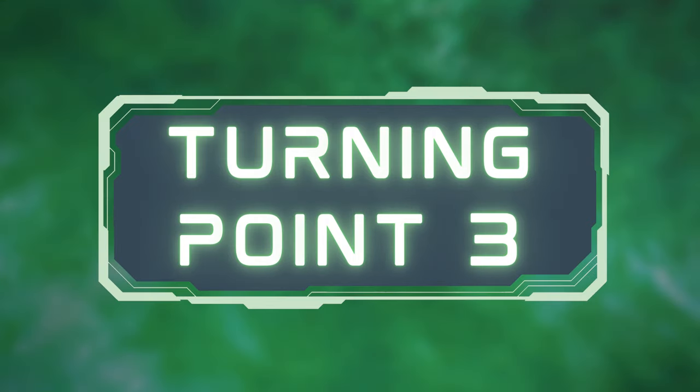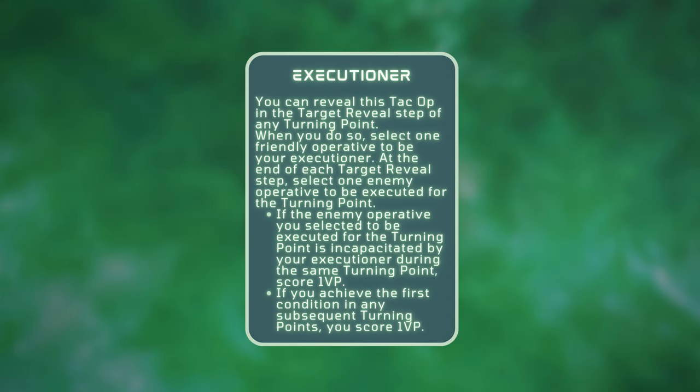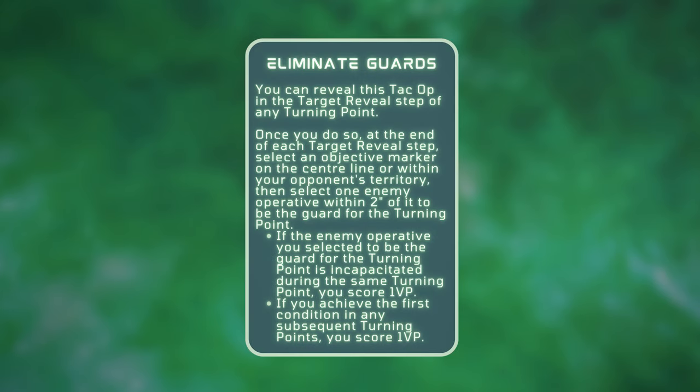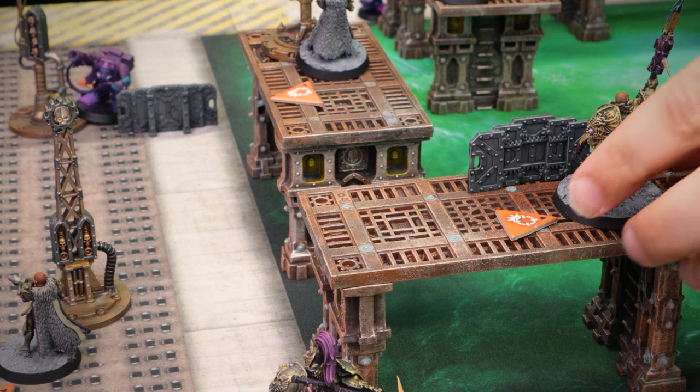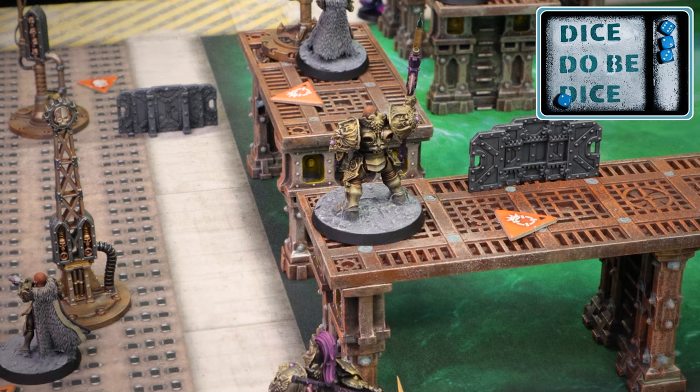In Turning Point 3, Vic wins initiative but neither of us play anything in the strategic phase. For TAC Ops, Vic plays Executioner — his leader is the Executioner and the target is my Comms Boy. For Eliminate Guards, he also targets my Comms Boy and I target one of his sisters. With the first activation, my leader activates, dashes, and takes a shot at the Comms Boy. I spend my last CP to reroll and confirm the kill — scoring 1 VP for Eliminate Guards and another for Executioner. Then I move and jump off the gantry.